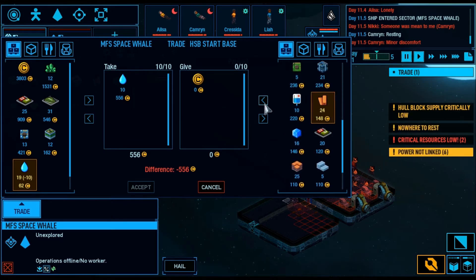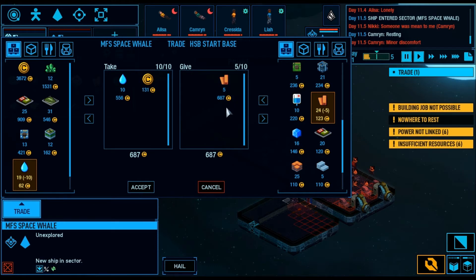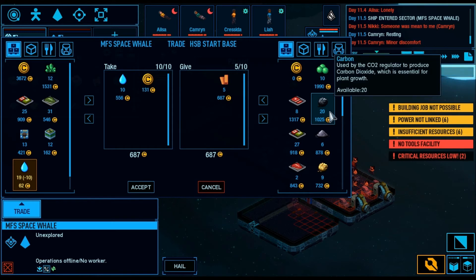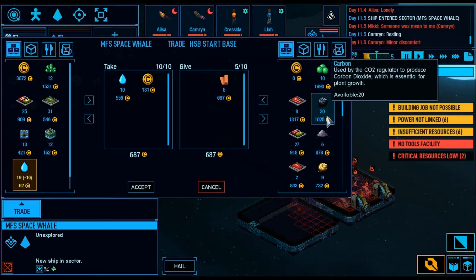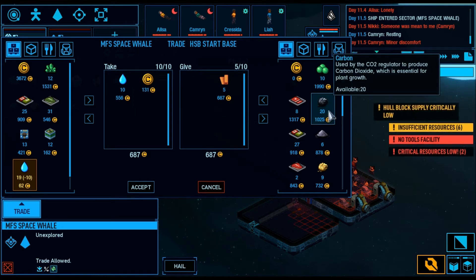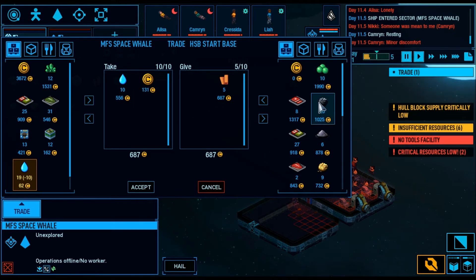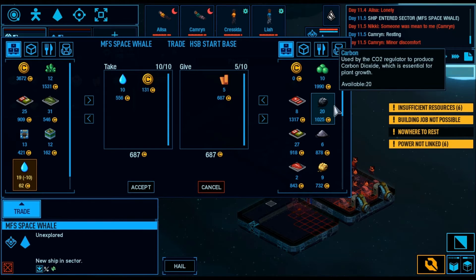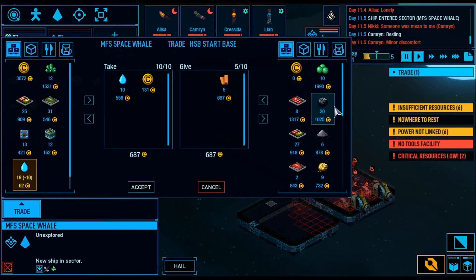I'm going to sell him some more of this junk — this cloth. I'm just going to sell him five of them this time, and that's just going to get me a few more coins. Another good trade commodity is carbon. Carbon can be mined, and it will also be produced by your atmospheric scrubbers, but they don't produce very much. Having more scrubbers doesn't make a difference — they all scrub only a certain amount of carbon out of the oxygen at a time. So this is another valuable trade commodity, but you can actually run out of it.